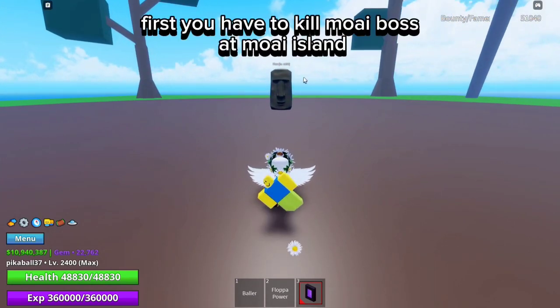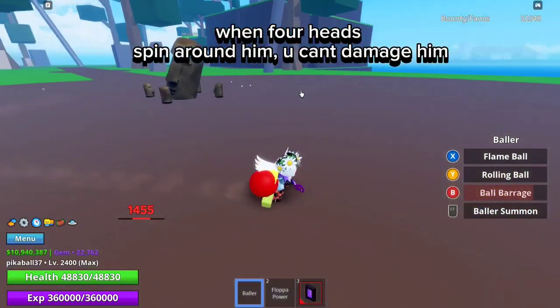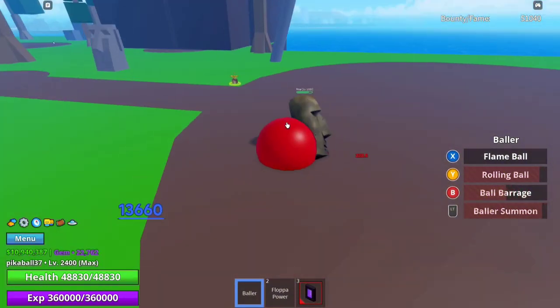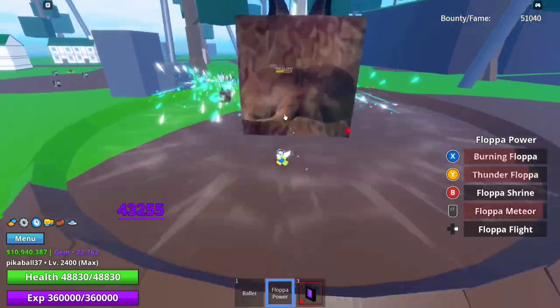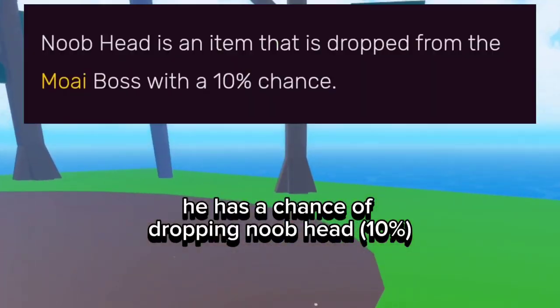First go to the left side of the portal. Now you have to kill the MOA boss at MOA island. When foreheads spin around him you can't damage him. He has a chance of dropping noob head — 10%.